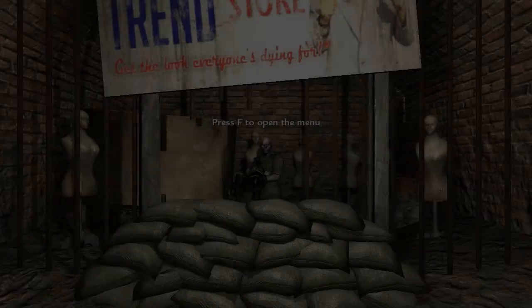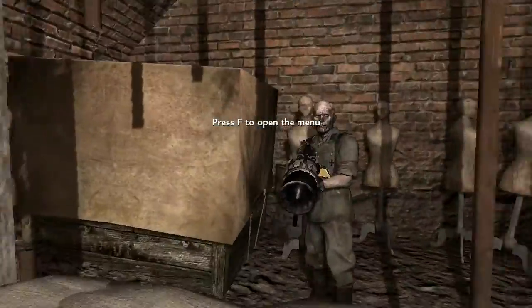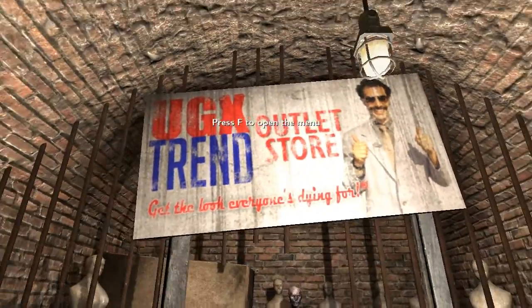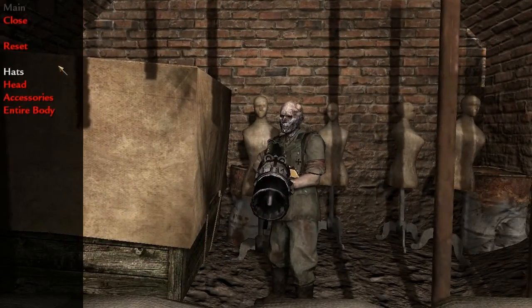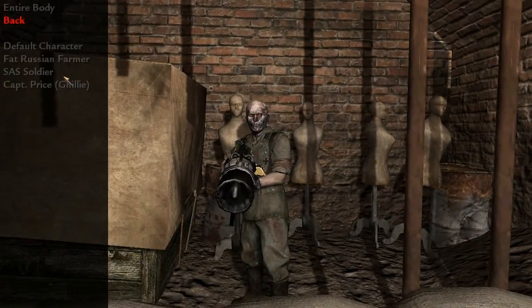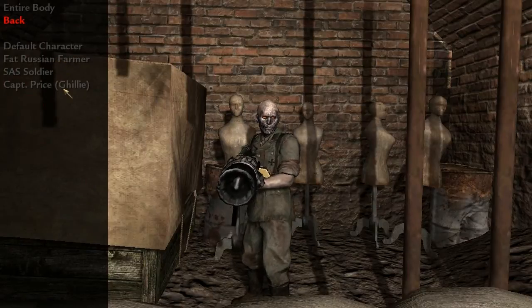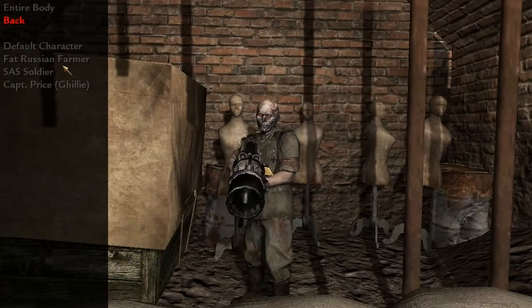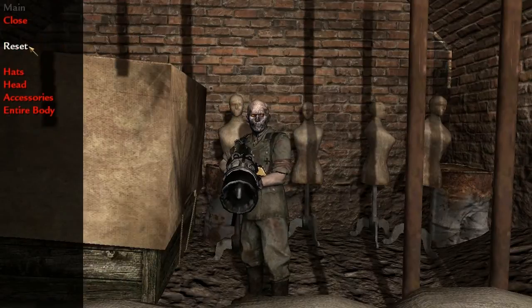You go to Customize Character, and it'll load up this Activision thing, and once you go here, look at this guy right here — this shows your guy right now, okay? This is just me walking around. You go up to him — the outlet store, 'get the look everybody's dying for.' You open the menu and then you go to Hats, go to all the ones you've unlocked. You can go from there, hit back to go back. Entire Body — okay, these are characters you can unlock: Captain Price, that's pretty cool, and a ghillie suit, a fat Russian farmer, an SAS soldier. Then you can go to Accessories and get all these awesome things.